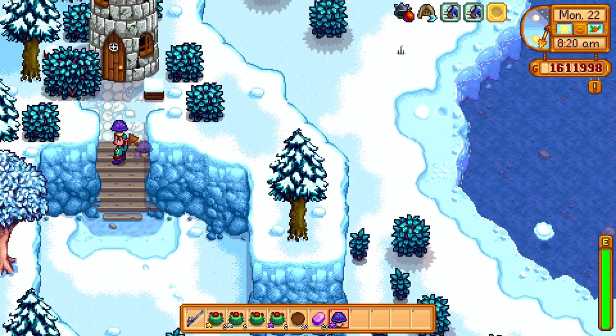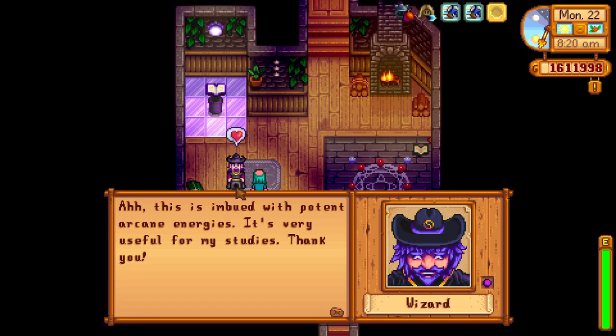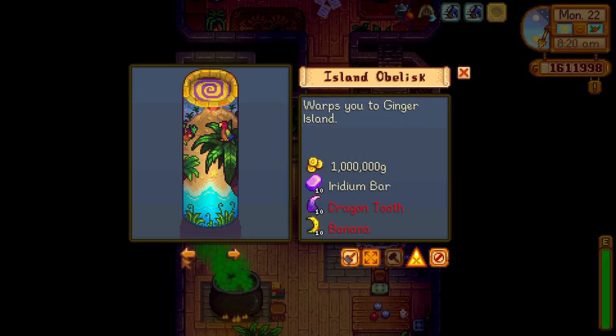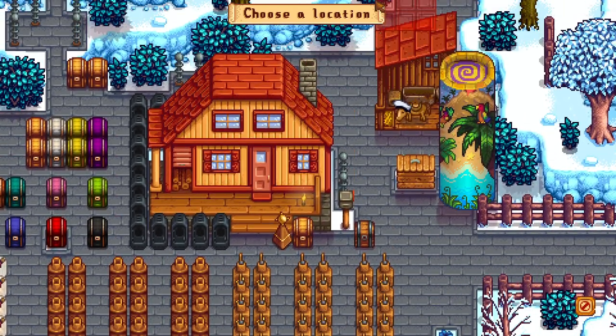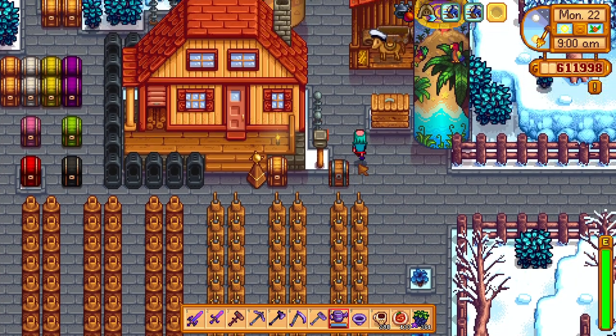I want to show you how to make a Desert Obelisk or a Warp Tower. Go to the wizard and use the book, and bring 1 million gold, 20 iridium bars, 10 coconuts, and 10 cactus fruit. Then you can summon it on your farm.